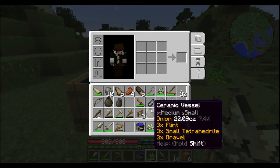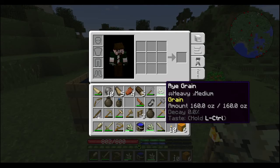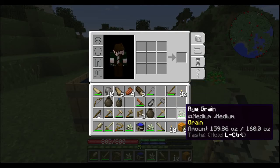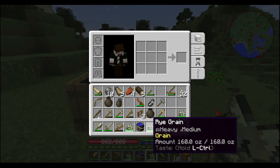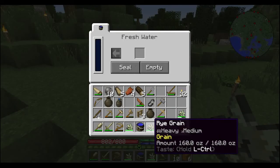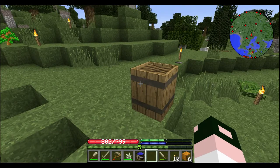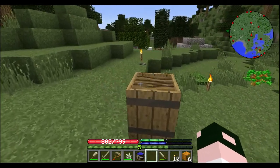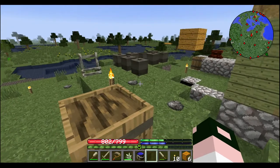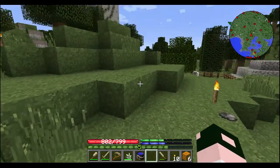I looked on the wiki and it said that it needs to be 160 ounces of grain. So let's stack — let's cut off the decay. We can stack. Okay, so maybe shift-click — nope, that doesn't do it. And then it said 72 hours. Alcohol can now only be made with a full 10 bucket barrel of water, and 160 ounces must be sealed for at least 72 hours to complete. That's what the wiki says, so we're going to try it out.